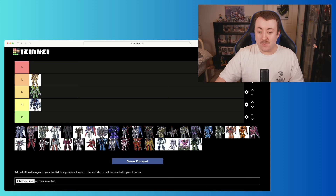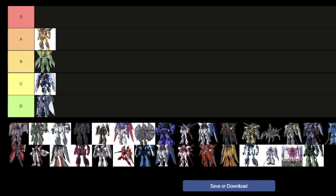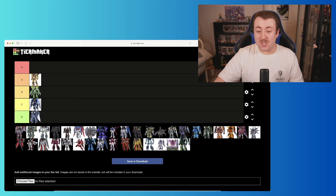Next we've got the ASH, which shows up when the Freedom returns and coordinator assassins are sent after Lacus Klein. I really love the design — it's really unique, almost got these pincer claws. I love the bright green and yellow color scheme. I don't remember it doing a whole lot in the series though, so I'm going to put it solidly in B.